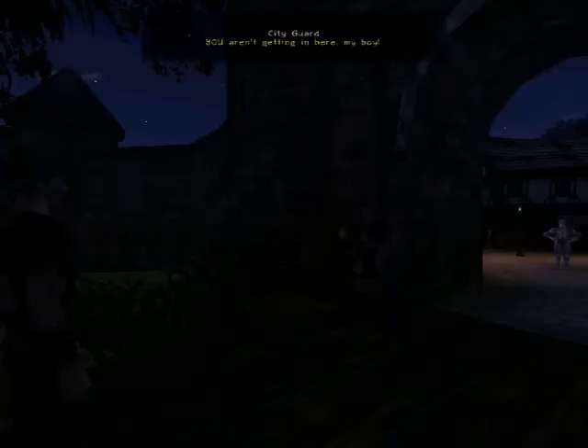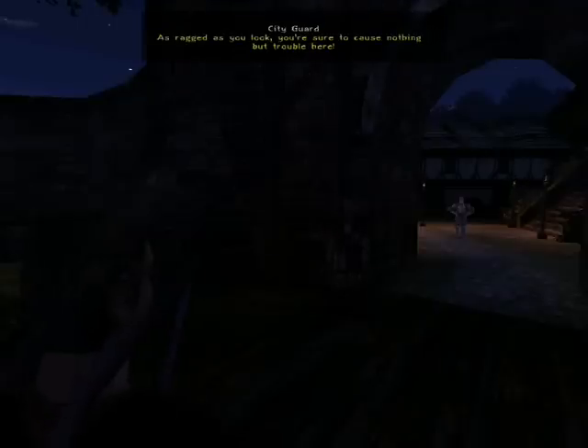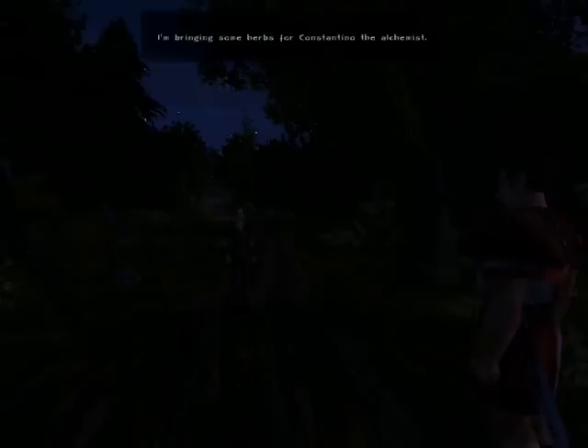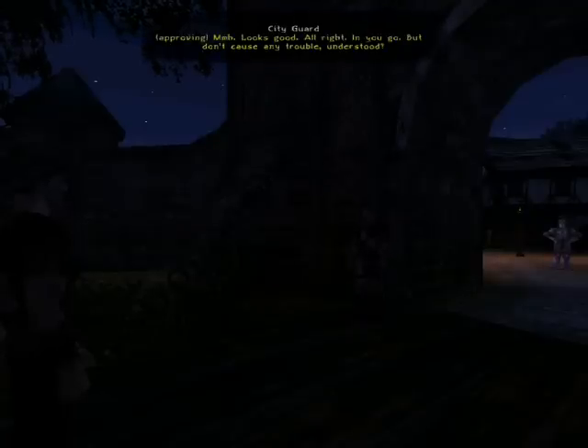Step out, walk up a little bit, and then turn around. Halt! What is it? You aren't getting in here, my boy. Why not? Looking the way you do, you're sure to cause nothing but trouble here, boy. We have no use for people without money. I'm bringing some herbs for Constantino the alchemist. Really? Then you won't mind showing me what you brought. Looks good. Alright, in you go — but don't cause any trouble. Understood?